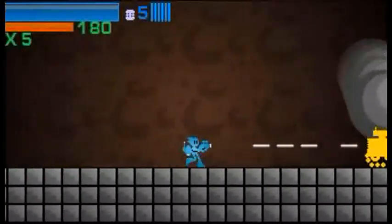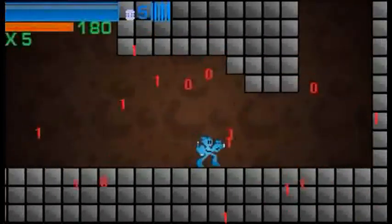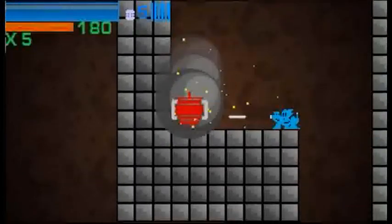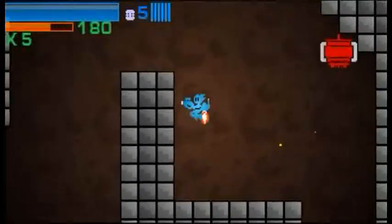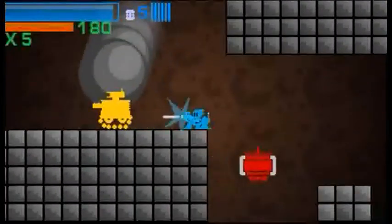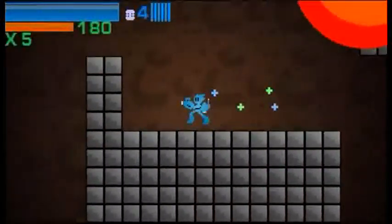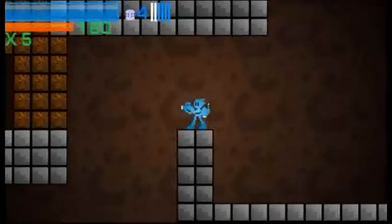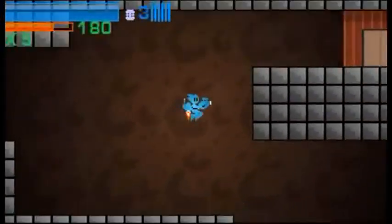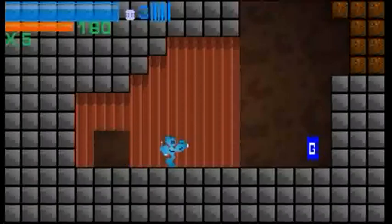He already has a jetpack — why does he need a wall jump too? I just took it out. So this level is basically the same as before except half of it is no longer invisible. Last time I played, half the level was invisible because I hadn't added any tiles yet. But now it's beatable. There's a wall over there that will eventually hide something, but there's nothing over there right now, so let's just skip it and exit.